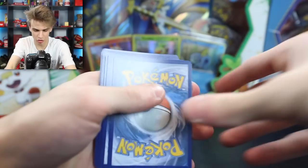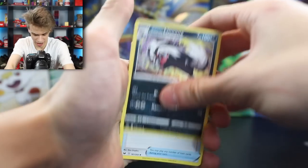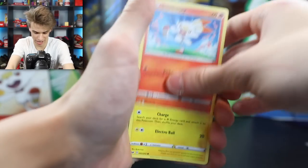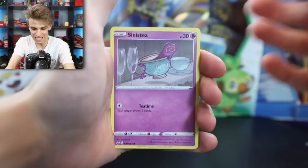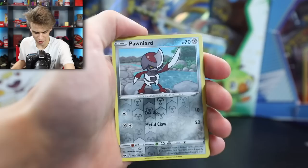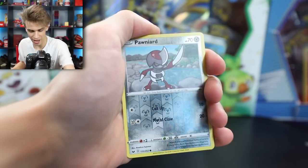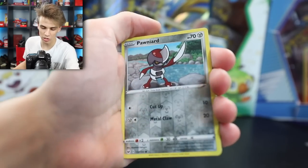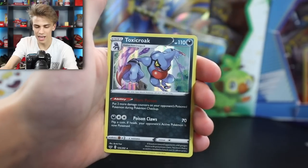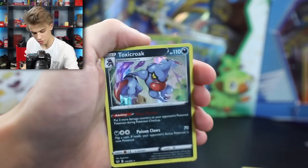Let's go ahead and get started with the first booster pack. A Scoropee, a Hoothoot, a Scorbunny, a Pikachu, Sinistee. We're finding some new names here. Pawniard with a Reverse Holo - this actually looks really different. I was watching a couple videos and I wasn't a fan, but seeing it in person it looks a little better, though it kind of reminds me of a fake Pokemon card. The ending card is a Toxicroak Holo. At least we didn't pull nothing here. First pack, not bad.